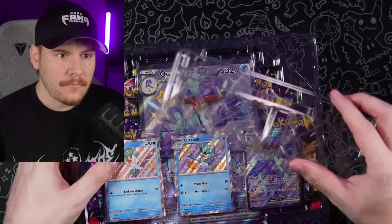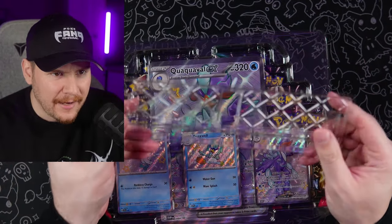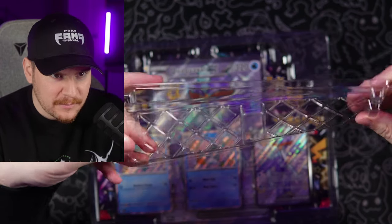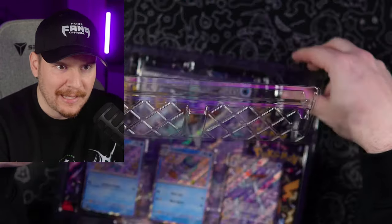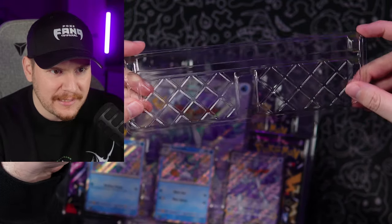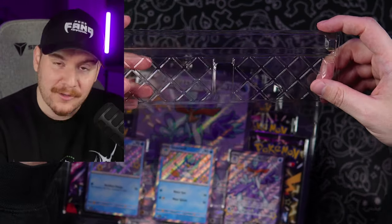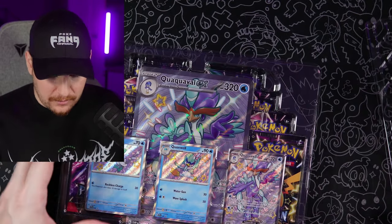Sliding the box out — there's a little plastic piece in here. I heard about this. It's literally just this same exact plastic, and I think it's supposed to be a stand for the cards themselves. I don't know how that's going to work out. This does not seem right at all.